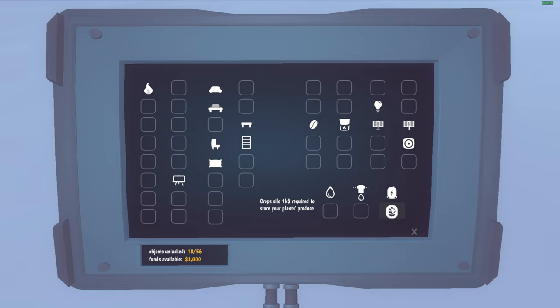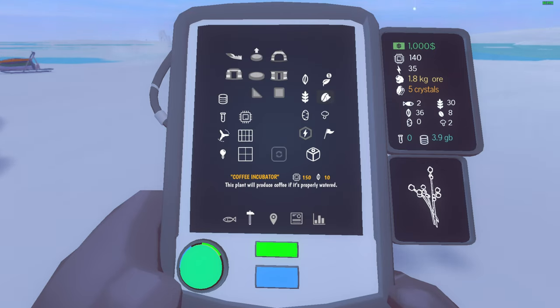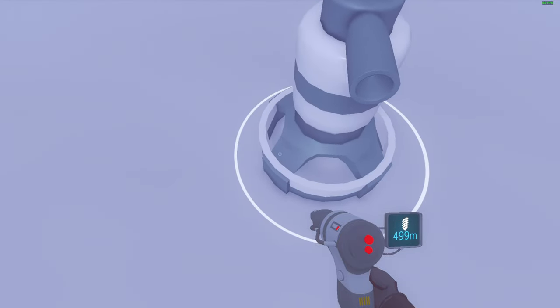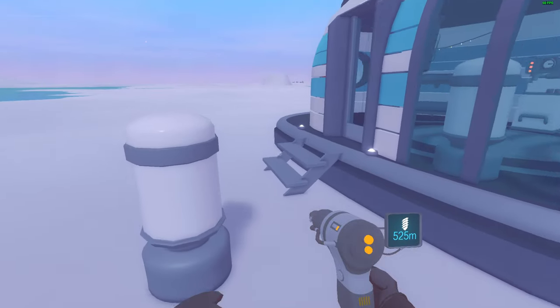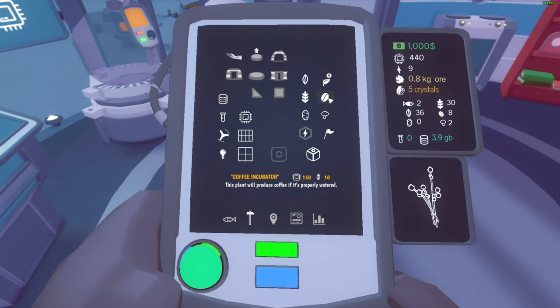Water tank, sprinklers, crop silo — stores your plant produce. Let's make the sprinklers and then let's make the coffee incubator. Not enough energy. No energy. We are low on hardware. I'm gonna move this — where am I gonna put my farming? Up front I guess. I do not have any samples but I need to make hardware. Now we can make the coffee incubator, right? So this is supposed to be here.